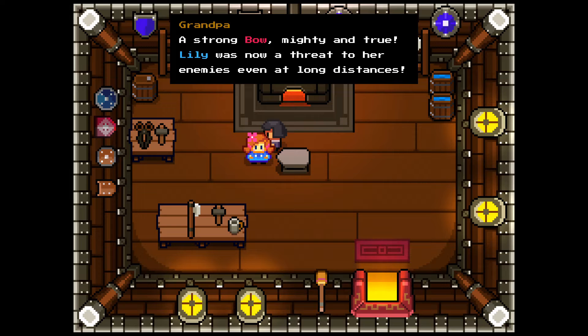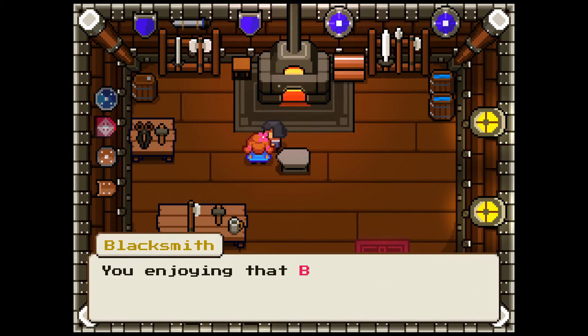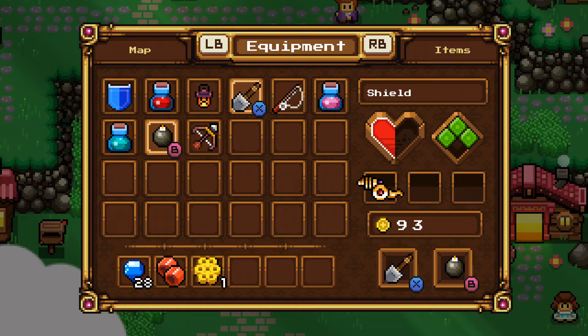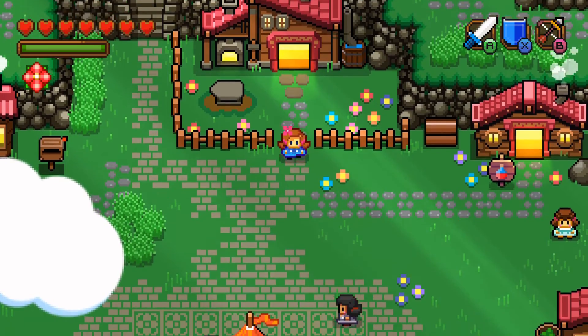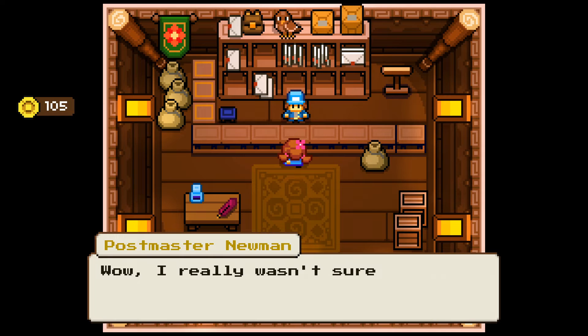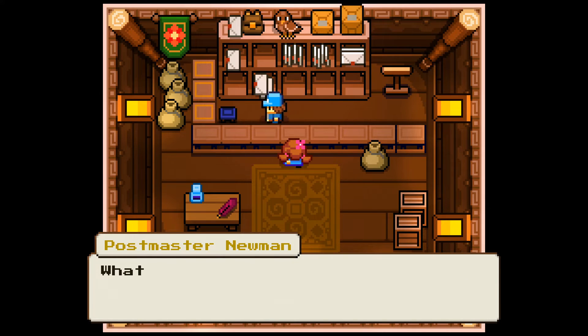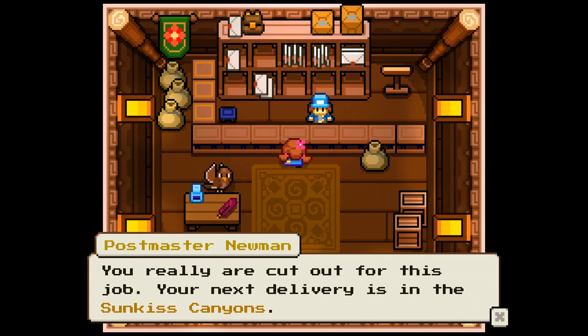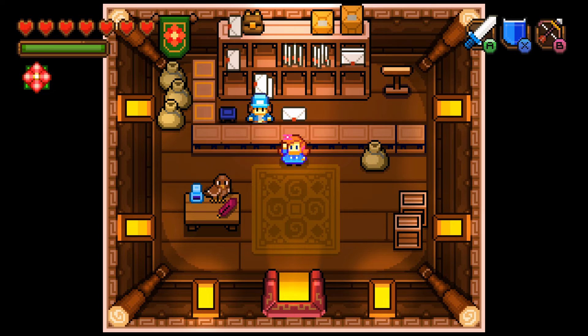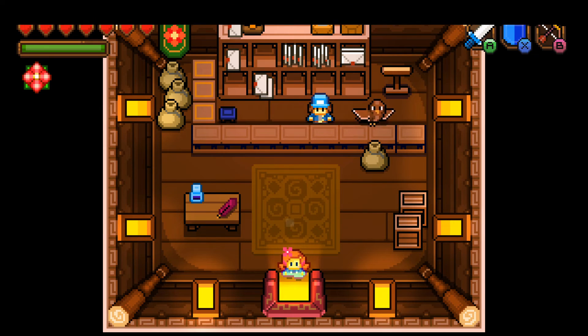A strong bow, mighty and true. Lily was not a threat to her enemies even at long distances. You enjoying that bow? Okay, maybe we can even upgrade it. I want to put it there and shield here. Nice. And let's just visit the mailman too and tell him about all the scurry. Wow, I really wasn't sure if you'd be able to deliver that package, what with the Emerald Jungles being overrun with pirates and all. You really are cut out for this job. Your next delivery is in the Sunkist Canyons — deliver this letter to Jacob in Dustwood, he's a cook. Good to know. Thank you very much, we will take care of that.